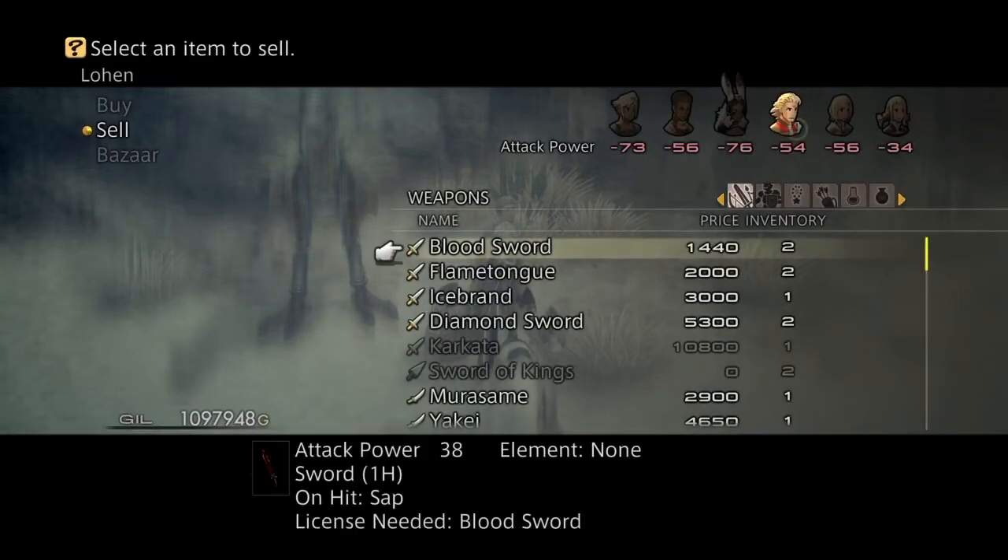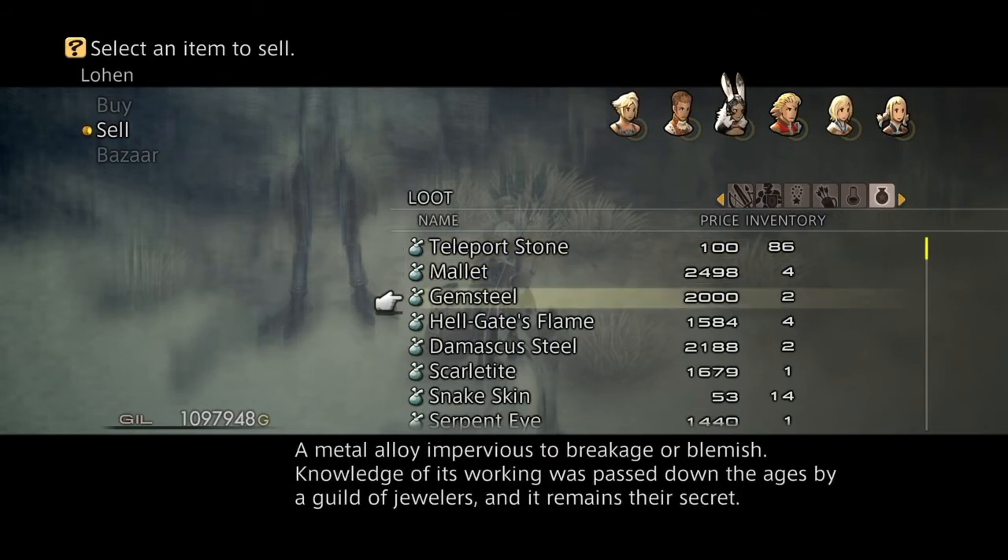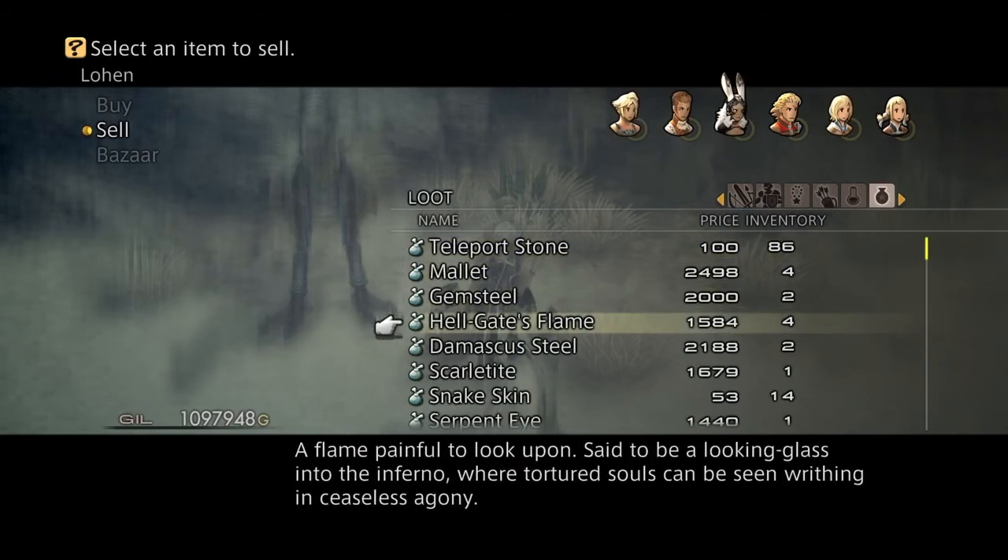As you can see, that's all I've got in the bazaar right now. So I go over here. I have two gem steels already and I will get a third one.